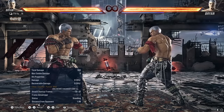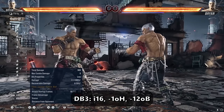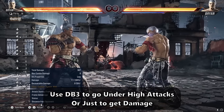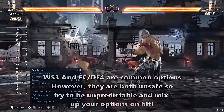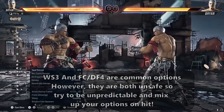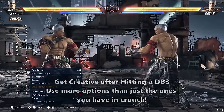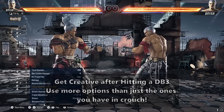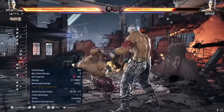Downpour 3 is Brian's go-to high crushing move, meaning it will go under high attacks. It is i16, minus 1 on hit, and minus 12 on block while doing 11 damage. The low has great range and tracks well. The situation on hit is amazing as it creates a small amount of pushback and is only minus 1, meaning Brian has access to many options afterwards. Brian has a lot of really good moves from crouch, like ws3, full crouch df4, or even a simple ws4. Those will cover many of the opponent's retaliations. If your opponent is respecting your downpour 3, consider leaving crouch to continue your offense with things like QCB3, back 1, 3+4, etc.